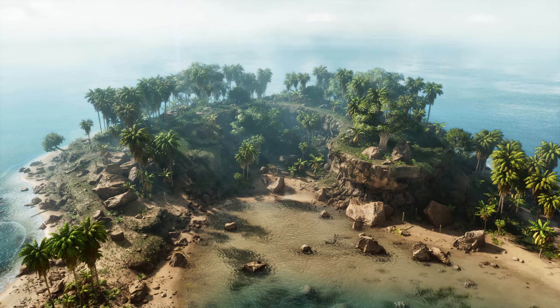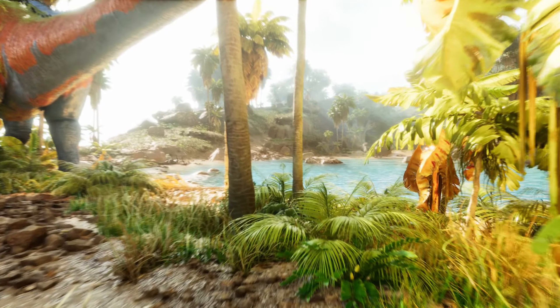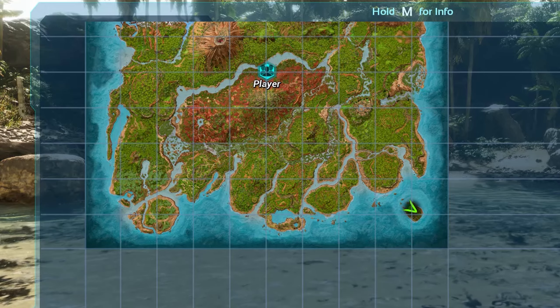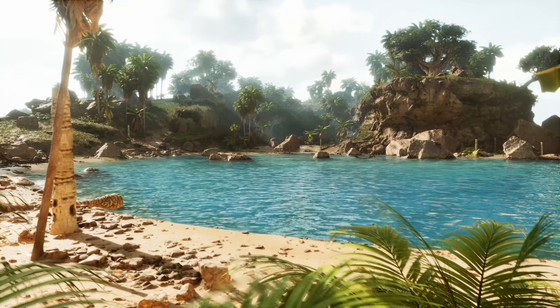Number 1: Herbivore Island. Starting off with a personal favourite of mine, Herbivore Island has a special place in my heart. Located in the very far south east of the map, it is a herbivore paradise where new and seasoned players can log off in peace knowing that their tames and bodies will be nice and safe.